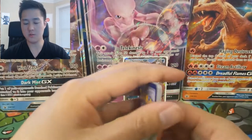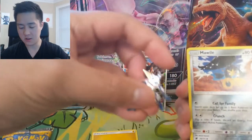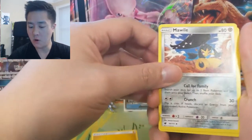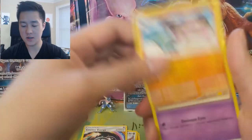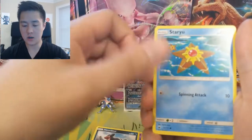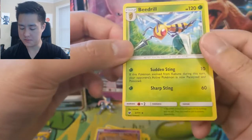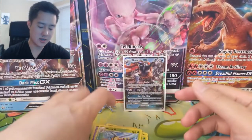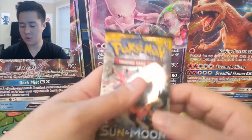For our Crimson Invasion pack we have a Lightning Energy. There's also a little pin which is pretty cool. We have a Mawile, Counter Energy, Gastrodon, Gastly, Houndour, Staryu, Jangmo-o, Shelmet, a reverse Pumpkaboo, and a Beedrill. Beedrill has low energy costs but isn't good enough, especially being a Stage 2. Let's move into our Sun and Moon pack.